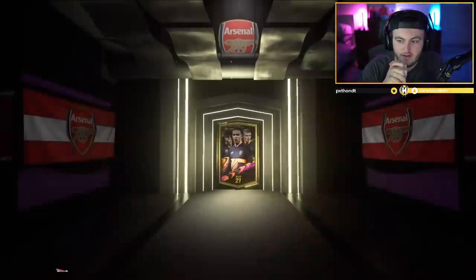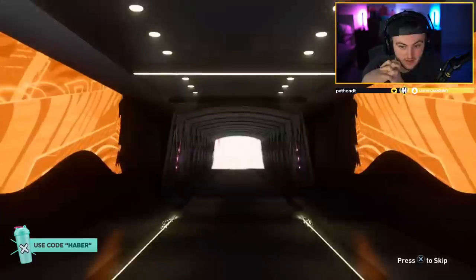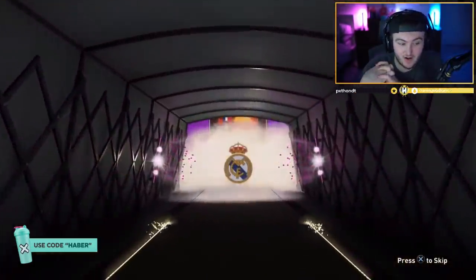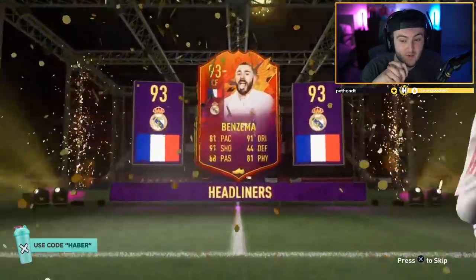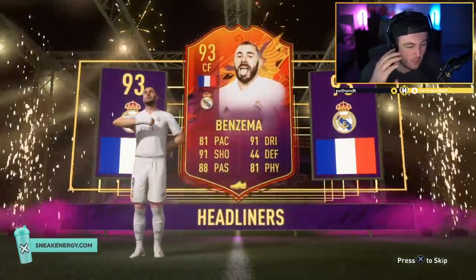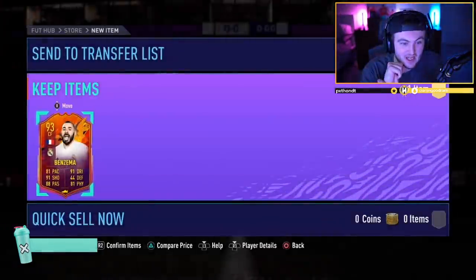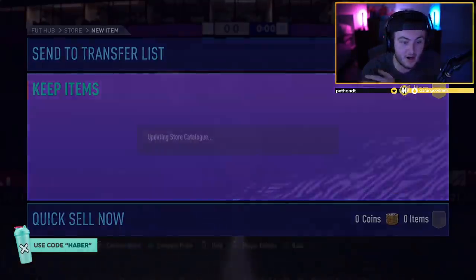Jamie's party bag to end off this video — can we get something good to end the video off? It's going to be a Headliner. French, centre forward — Karim the Dream Benzema, 93! We love to see that. I have this card in the club — good rating, decent card. It's like one upgrade away from being an insane card. I'm very excited for when it gets to 94 or 95 — could be a really good CAM. But it's a solid card regardless. Very nice card.